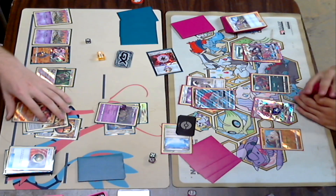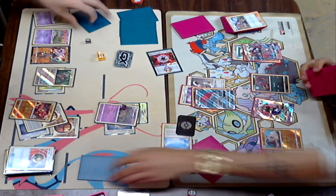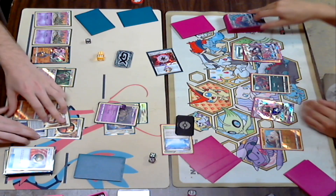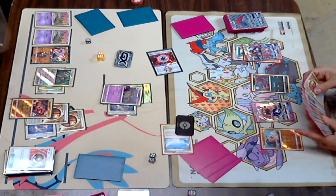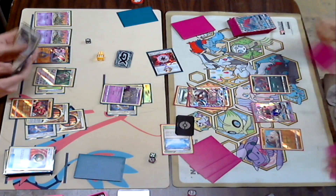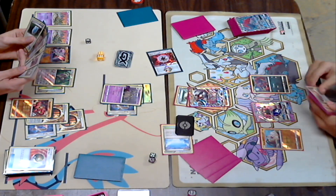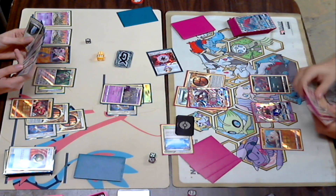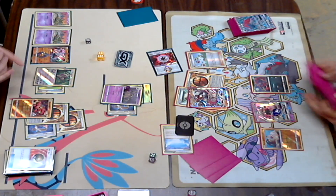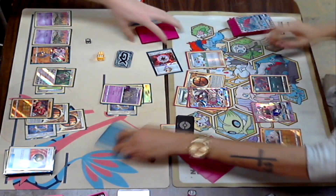Looks like Dylan competently puts up this Garbodor with a Choice Band — maybe this is enough to take the Knockout on a Zoroark. There is 200 on the dice — so there are 10 items in the discard pile. That is 200, 230, minus 20 — 210 damage to take the Knockout on the Zoroark. And then Kira is going to end his opponent's hopes. Did he attach for turn? He did — and that is just going to be the game.